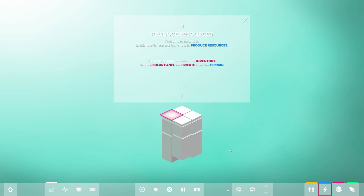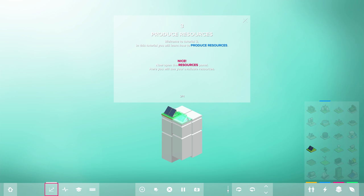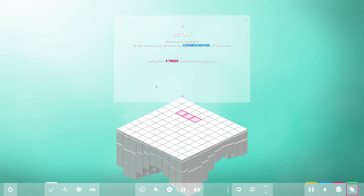Go to the production tab in the inventory, select a solar panel and create it on the terrain. You actually have to hold the left mouse button to build things. Now open the resources panel - there is no actual tooltip from the looks of it. Oh, yeah, right here - Analysis.